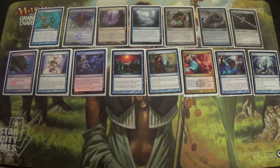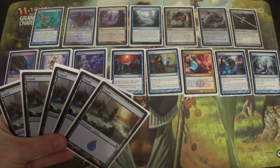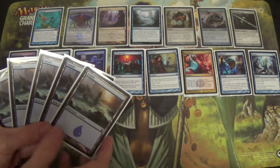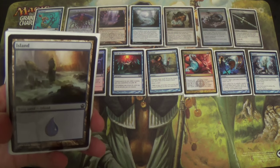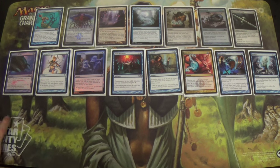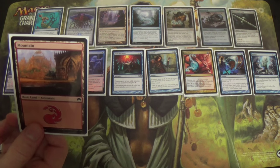The reason Spell Snare wasn't in the last list is because I thought my flex slots were better spent on other cards. Now, for the land base: because we have to run red, I'm only running five basic Islands. Thankfully they all get to be my favorite art. And because we're running red, we can also run the Origins Georgia O'Keeffe Mountain.